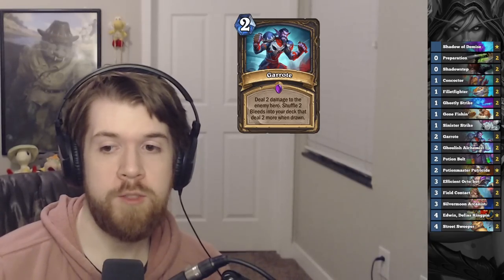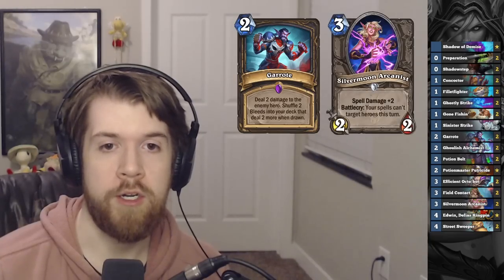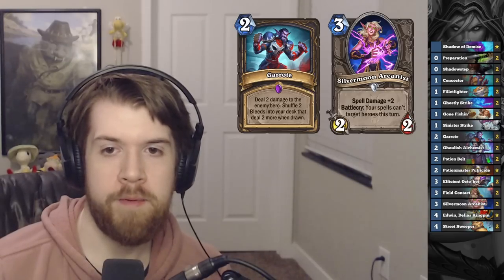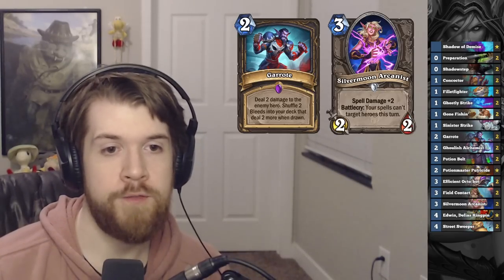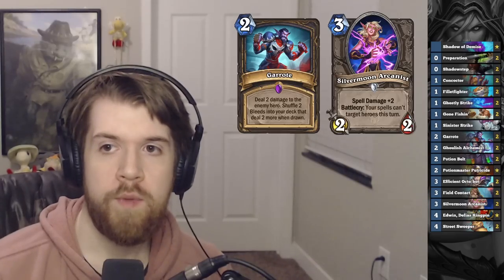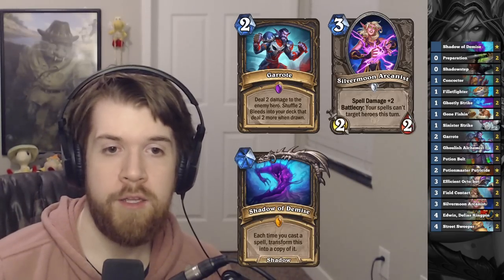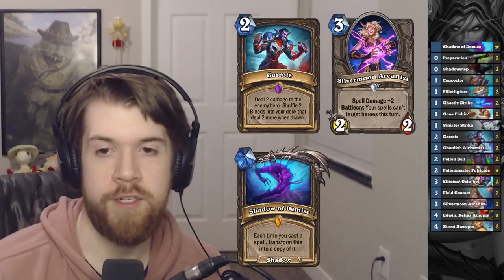We got a very strong spell damage card with the Silvermoon Arcanist. It gives us plus two spell damage, and we don't care about not being able to target face, because the Garrot goes face without having to target. We also got Shadow of Demise, which can turn into a third copy of Garrot, which seriously increases our damage potential.